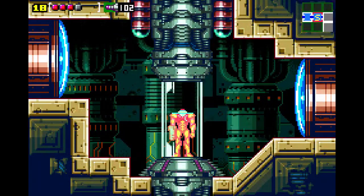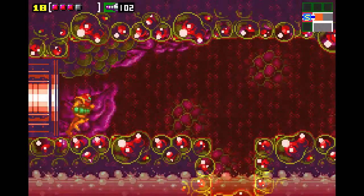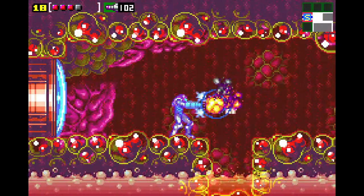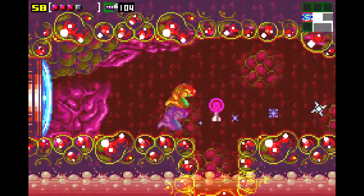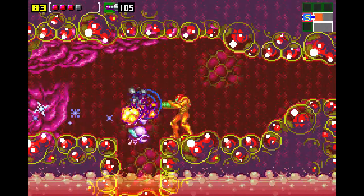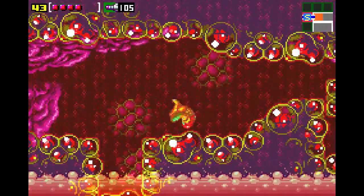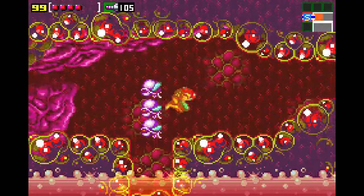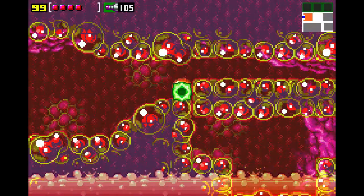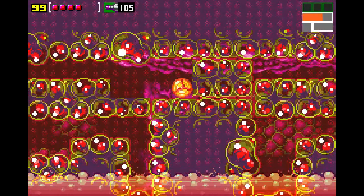Hello and welcome back to Metroid Zero Mission! Last time we got the Varia suit and explored quite a bit of the underground. Now it's time to continue exploring, because with the Varia suit and speed booster we just kind of have a lot of options, and one of the options is somewhere here.